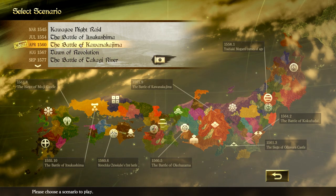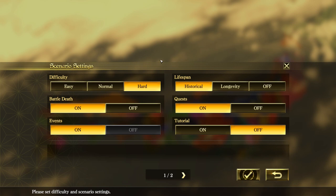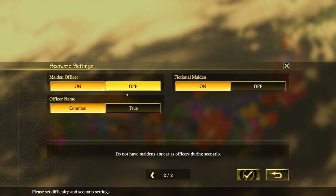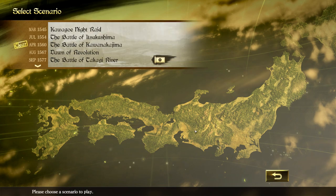When I first played this battle, this scenario settings was not active - it was basically preset to normal. You can set difficulty level, lifespans - you can turn it off so they're immortal - battle deaths on or off, events on or off, quests on or off, tutorial which I have set to off - the first time around it's locked on. You can have maiden officers on or off, fictional maidens on or off, and officer names common or true. Some of these characters had several names as they would rename themselves.